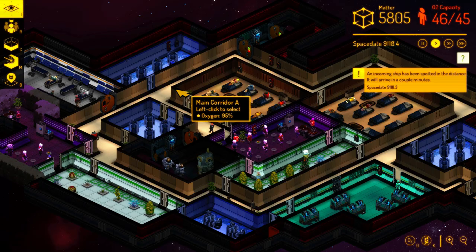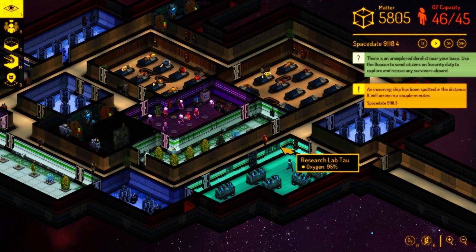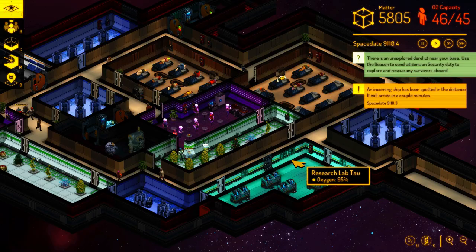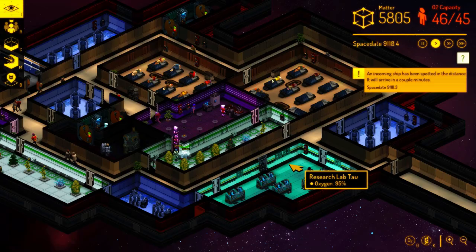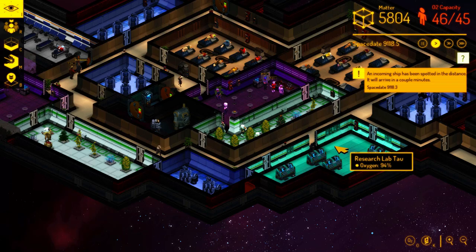First up, zzombie13 asks: are all of these research options in place for the current build or are they placeholders for later? The answer is yes — for the moment, everything you see in the research menu does actually do something. You can research it and it will have an effect in game, either as something you can build or something that people get. We definitely want to add more in the future. We've now got a system where we can add new things, so in an upcoming alpha update we're probably going to add base defenses like automated turrets to defend your base from raiders. Those would have different tech levels — you'd be able to research cooler turrets. But for the moment, everything you can see, you can do.